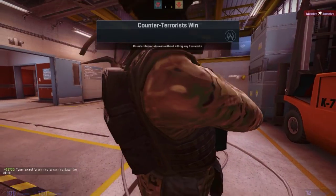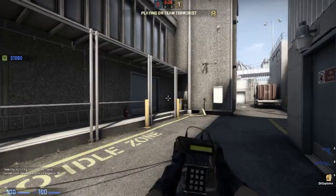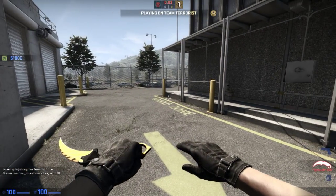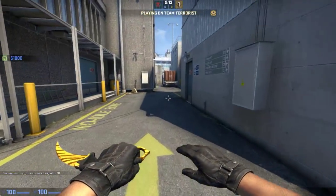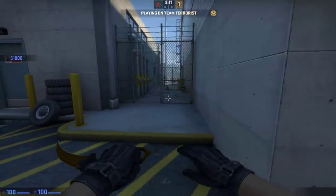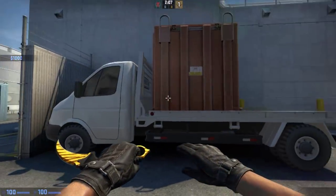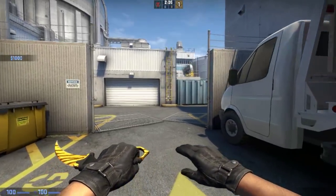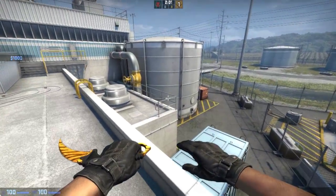Let's join T side. Let's check the T spawn. T spawn is not that interesting, but it looks cool. We have no truck anymore where people can hide. Let's go on the T roof — that one's made easier.